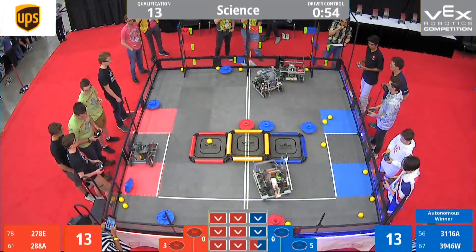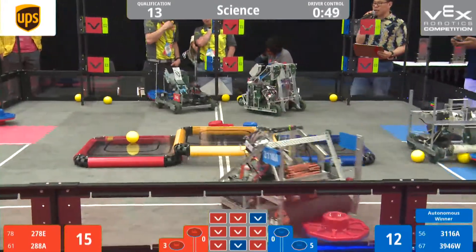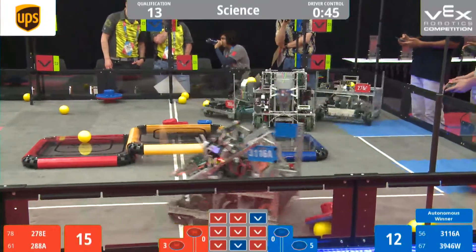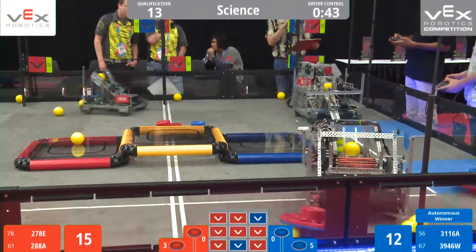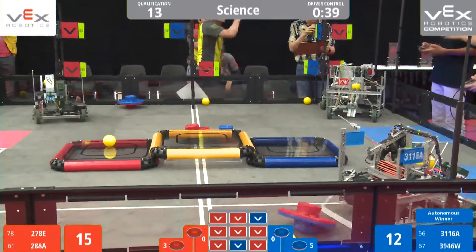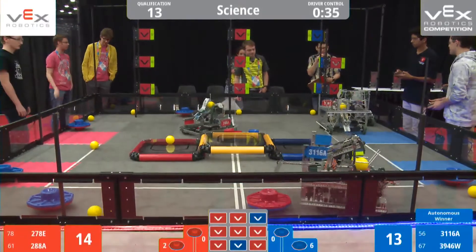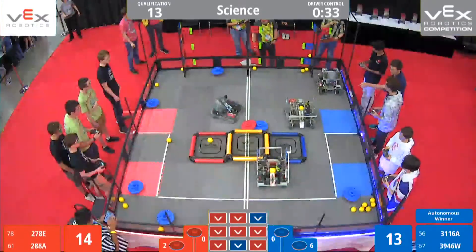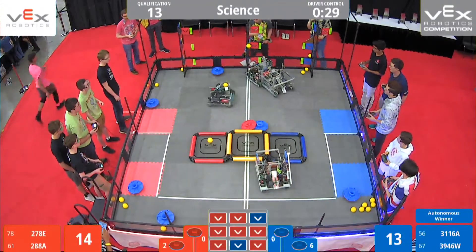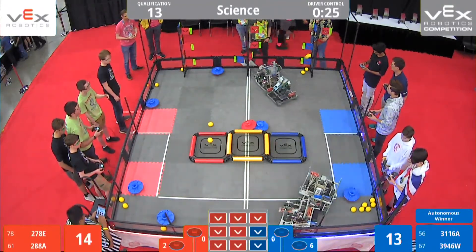From the far end of the field, 3116A — our friends out of the United Kingdom — attempting to shoot at the center flag post. And 3946W, the Sun Devils, being defended upon by 278E, Team Titan Vulcan out of Oregon. 3946W scoring two flags for blue. As we come to the last 30 seconds on the clock, you see some defensive strategies at play here.